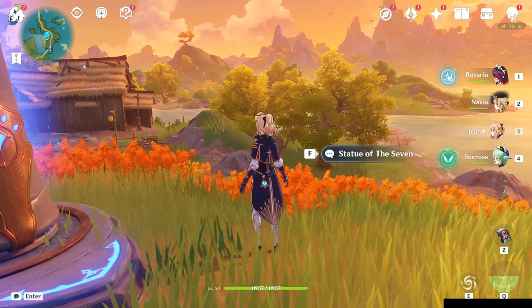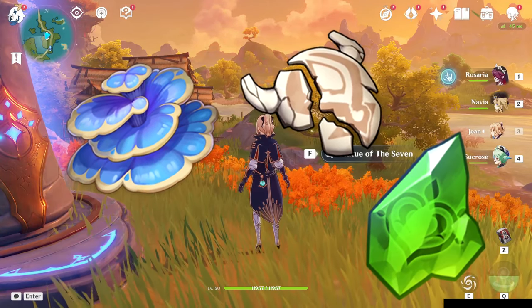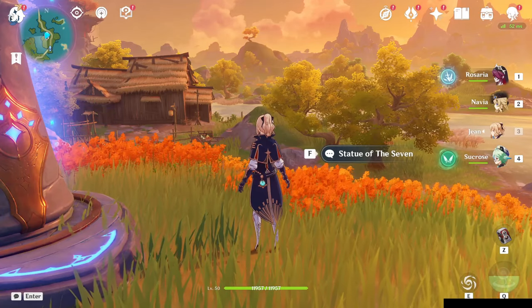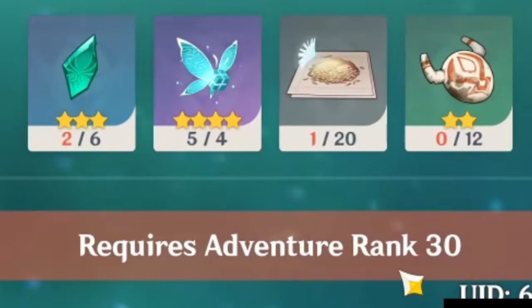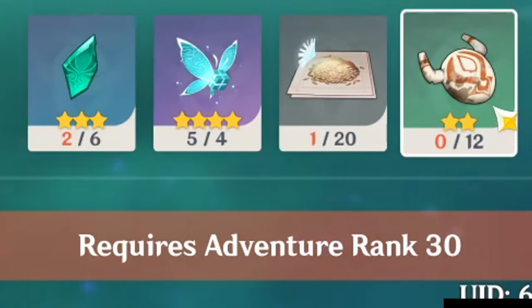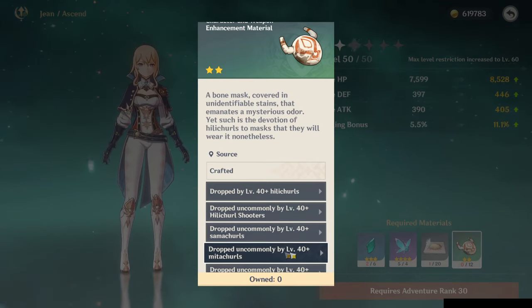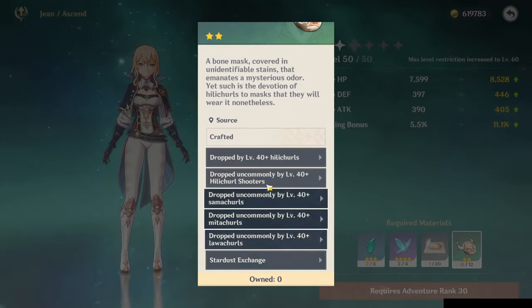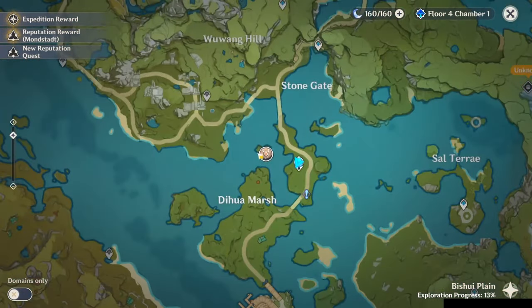The first tip is using your adventurer's guide to find ascension materials. Characters have to be leveled up and then they need materials to level past a certain point. If we take a look at Jean here, she's level 50 and I can't ascend her right now because my adventure rank isn't high enough. But I can collect the ascension materials now. Using the adventurer's handbook, you can click on the actual material and it'll give you options on how to find it. Here we can see it's dropped by level 40 plus Hilichurls. Click on that, then click navigate, and now we can navigate to the closest one.